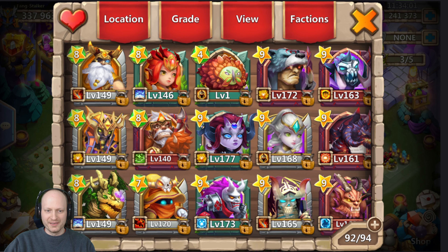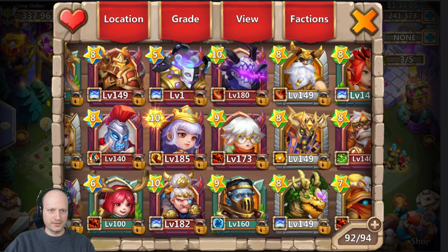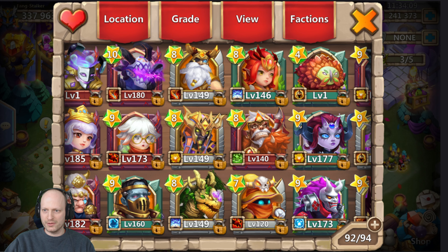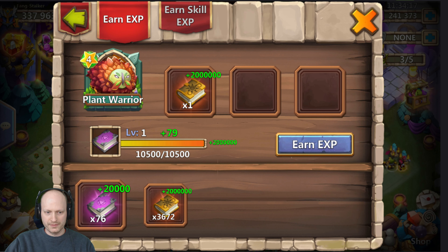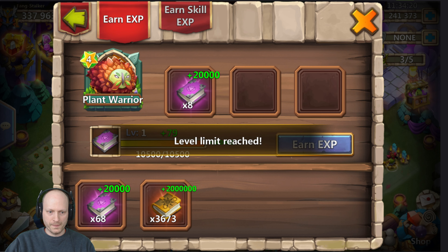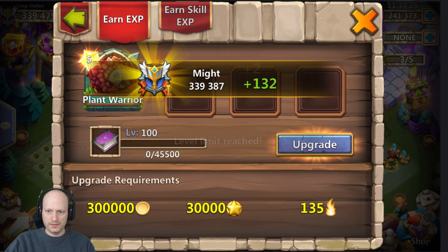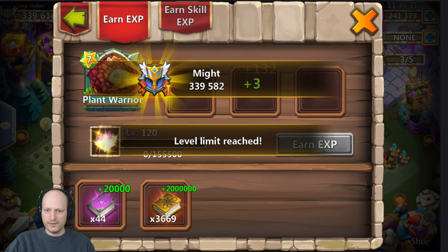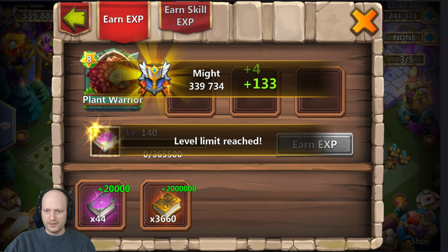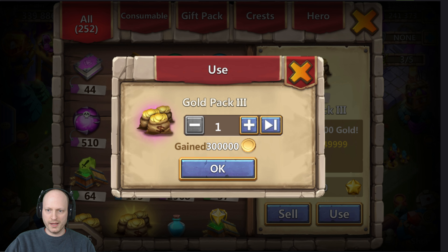Where'd he go? Oh, there he is — he went to a funky color. I need to get a skin on him because he is ugly. Good thing to give away books in the bazaar because this would be a pain. I need more gold — good thing I happen to have a whole bunch of gold.